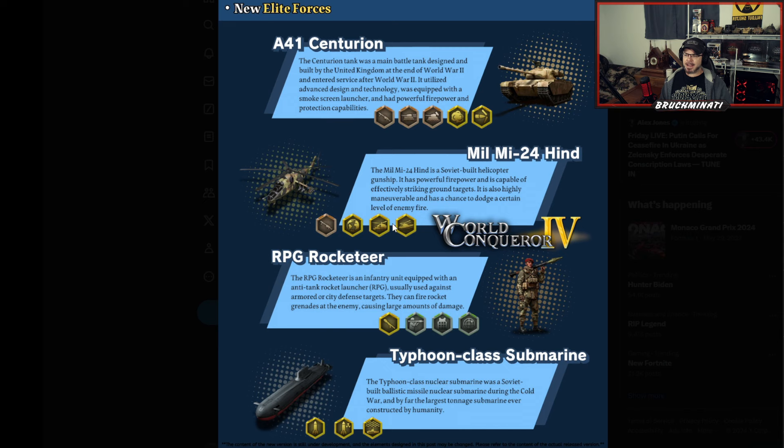Your guess is as good as mine as to what these three perks would be. Finally a helicopter — probably should have always been there. Then we got the RPG Rocketeer.